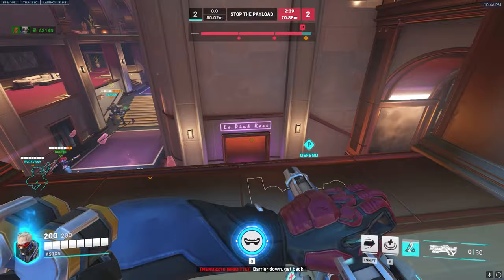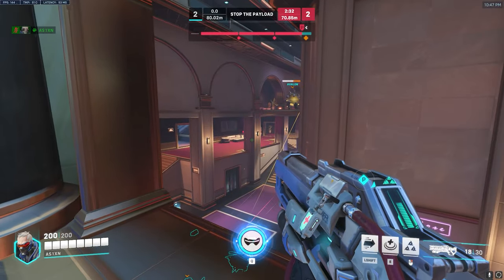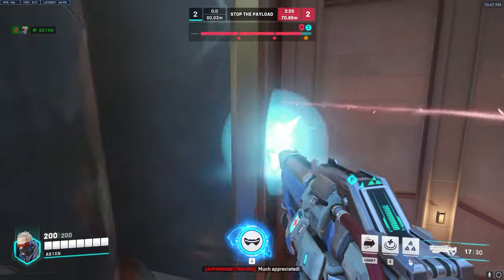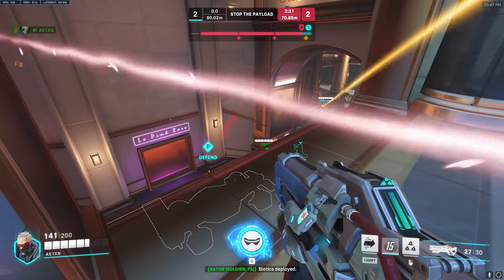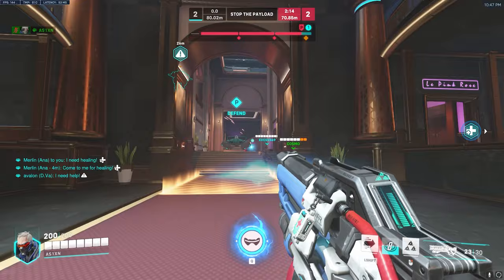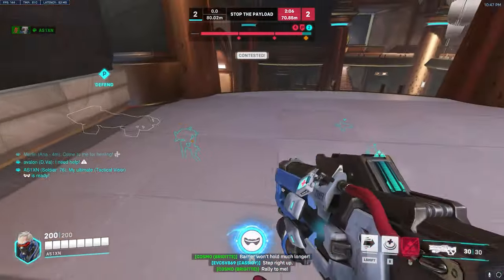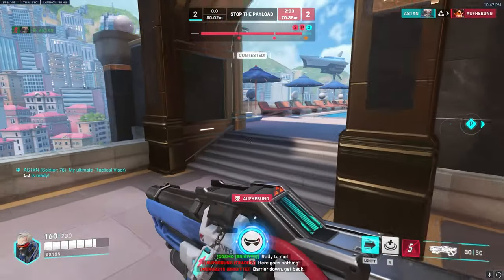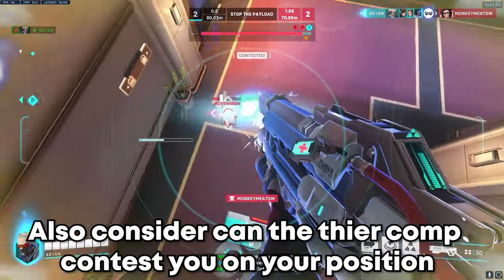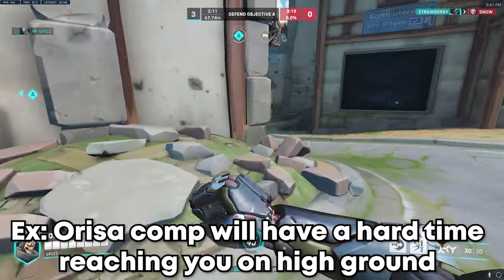The next rule, moving on from natural cover, is taking space — and stop standing around doing a whole lot of nothing. For example, if both teams have a Reinhardt and you're just shooting the shield, nothing is really going to get done in the next 3 or 4 minutes. As a DPS player, you might want to think about taking an off-angle, going around to where you can shoot the Reinhardt. Now the Reinhardt has to think: do I shield the person shooting me in the back but take all the damage from the front line, or keep taking damage from you while your team keeps shooting the shield? Most people would back up, which allows you and your team to take control of the space they're giving you.